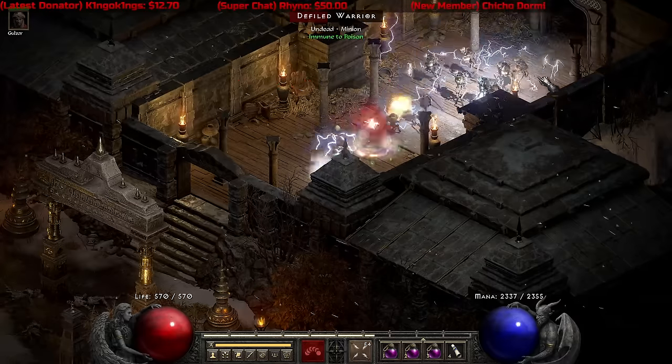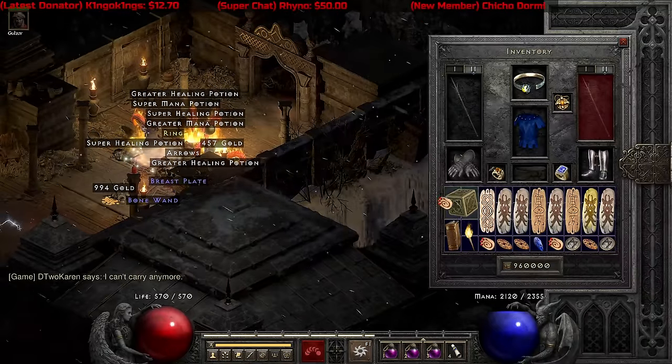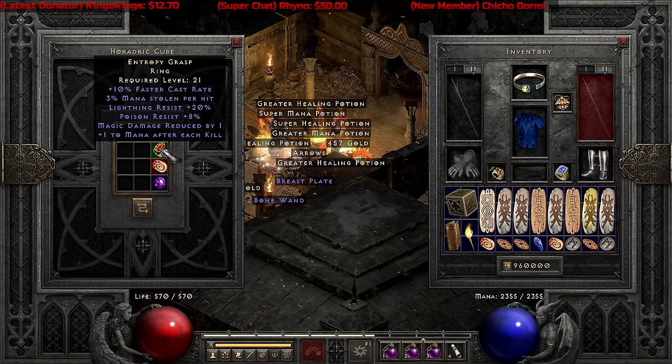We'll keep moving right along. I decide, whatever, I'll just go hit Nilothax, switching it up for really no particular reason. Small charm and a rare ring — one of them is going to be okay. The ring is at least okay: FCR, mana after kill, a little reduced lightning and poison res. Not bad.